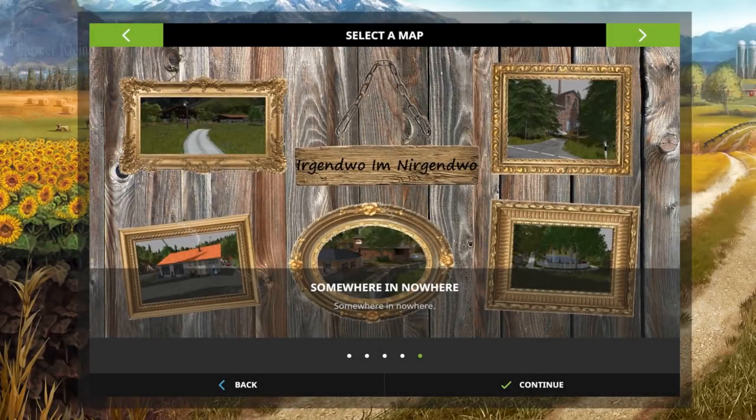Hello everybody and welcome back to another map first impressions video. Today we're going to take a look at 'Somewhere in Nowhere.' This map can be found over at modhoster.com and there will be a link in the description. This is one of those maps I've been looking at for a long time but never did a video on. This version looks really nice and doesn't have any errors.